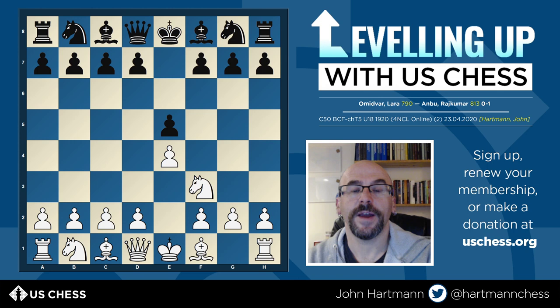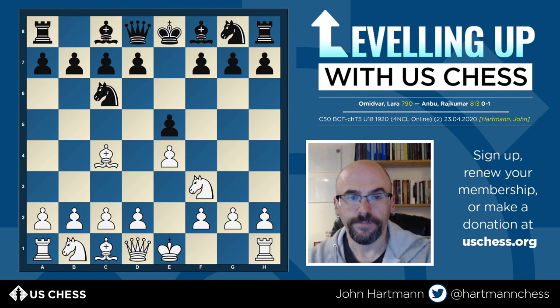White responds Nf3 — a very logical move, perhaps the best move — developing a piece and attacking the pawn on e5. Black defends with Nc6, and White continues to develop by playing bishop to c4. This is a position that many of you will have seen many times in your chess career. The two moves that are probably best here are bishop to c5 and Nf6.